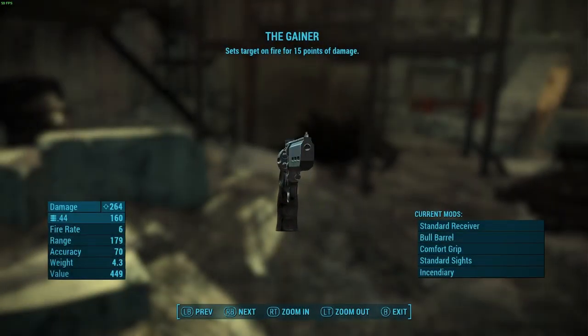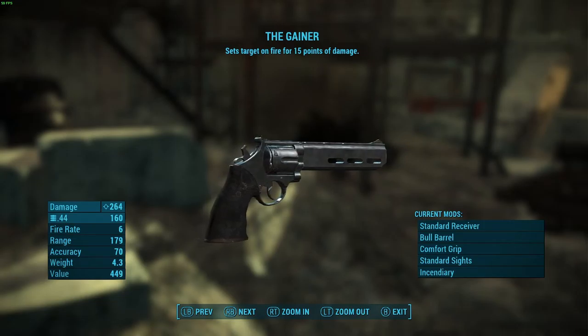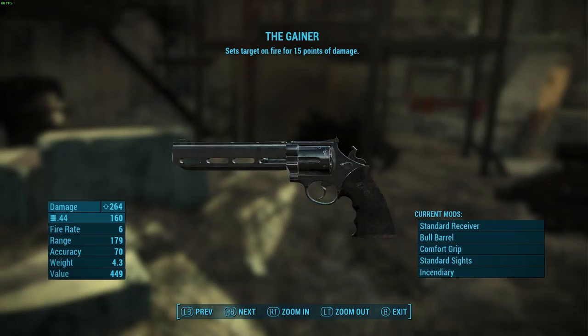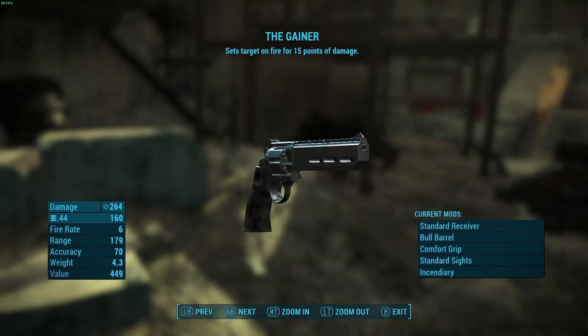Yo what's going on guys, DirtyBaker here, and today I'm going to be showing you how to acquire the Gainer unique .44 revolver right now. No quests or prerequisites — it's literally waiting to be picked up. This weapon does 15 extra points of burning damage, and who wouldn't want that?